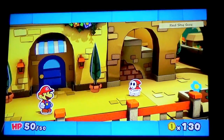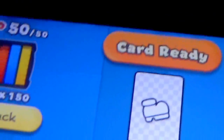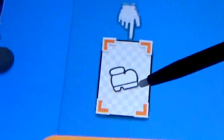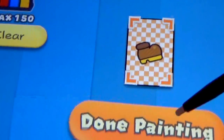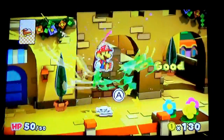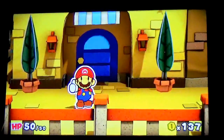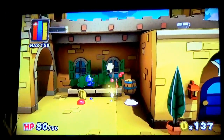Paper Mario Color Splash — let me explain the battle system. So basically, if you get a white card, you have to place it up here in the slot. Then press color, and hold it down to paint it. When you're ready, press done and then flick the card — this is where the action command comes in. As soon as you jump on the enemy, press A immediately as soon as you touch it. Grab these paper scraps.